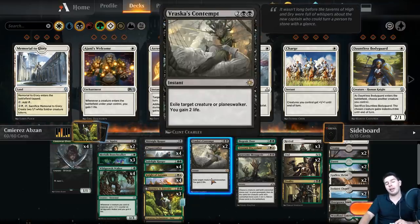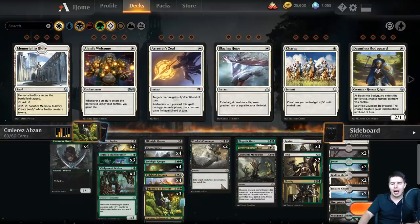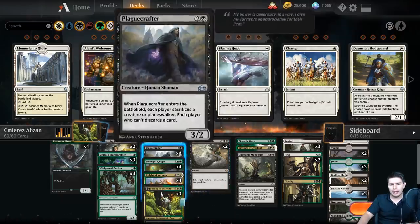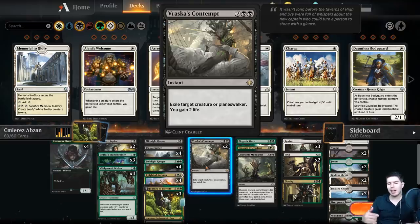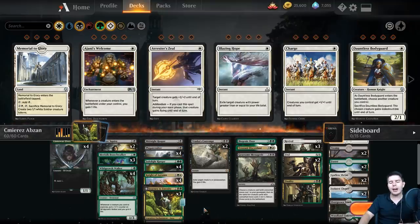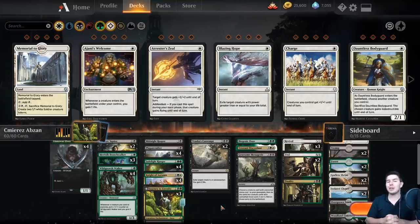I did initially have Ravenous Chupacabra - I decided to bring those out for Vraska's Contempts because I felt like they were better overall. You do get recurring value with Ravenous Chupacabra, but being able to gain some life, hit a Planeswalker, exile something, and have it be more targeted is still good. There are maybe some things you can change with this, but overall the deck is super, super fun and I hope you guys enjoyed it. If you did, please leave a like, subscribe, all that stuff, and I'll see you in the next video. Thanks so much, bye-bye.